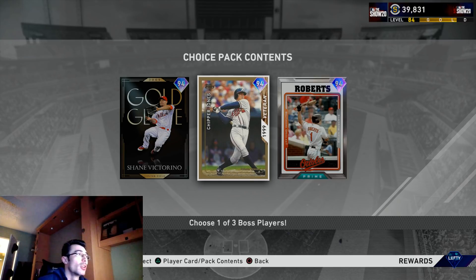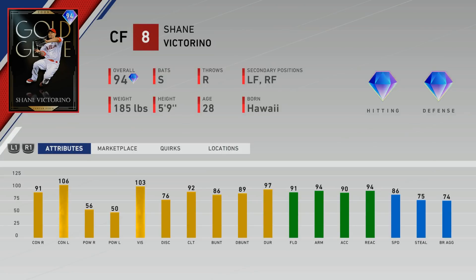These cards are all really good. The Victorino is a Gold Glove card — you'll have diamond fielding in center field. This card was shown off before the game was released as a defensive player making a diving play. He also has some pretty good hitting stats: 91 and 106 against both sides in contact, 56 and 50 with good vision and great speed.